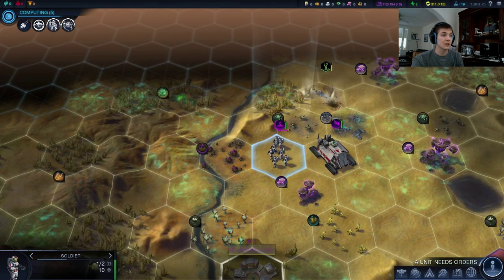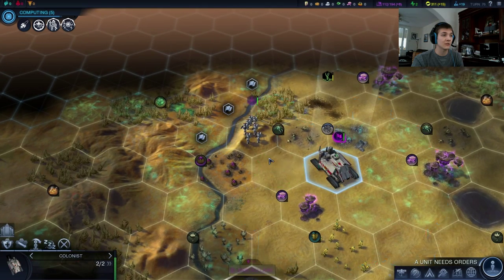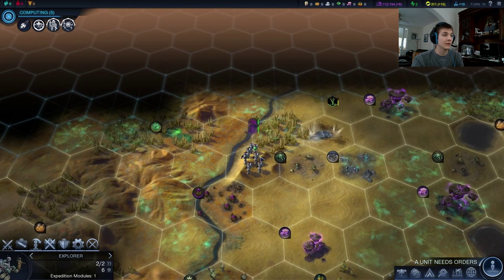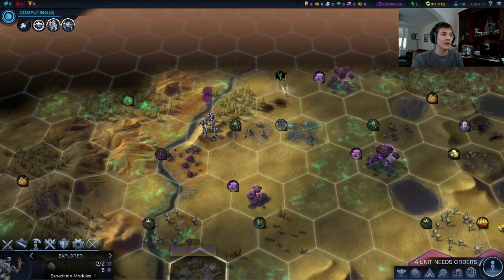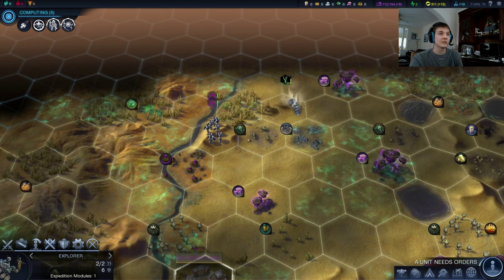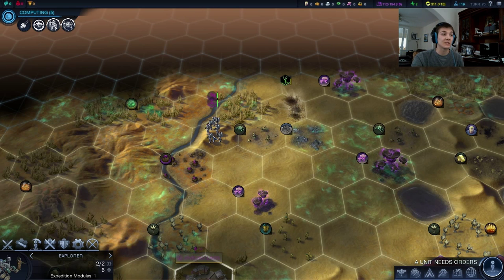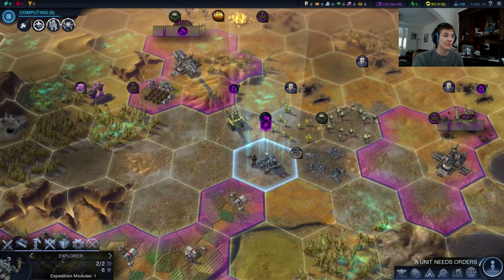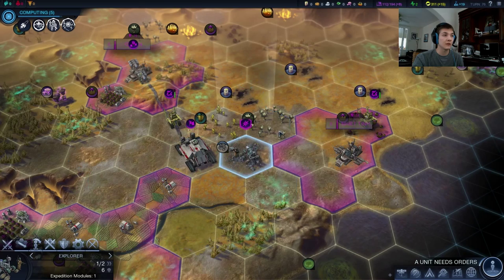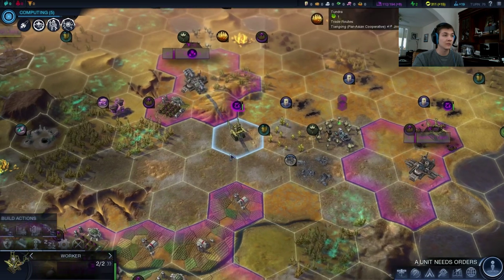Let's end our turn on that hill there and get some good vision. We might settle there — that's actually a pretty good spot. I don't want to settle on the desert hill river, because that's a particularly good tile — I want to be able to get yield out of it. So let's keep our colonists moving.